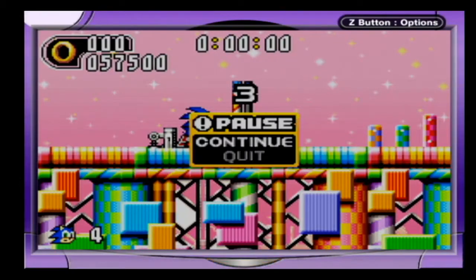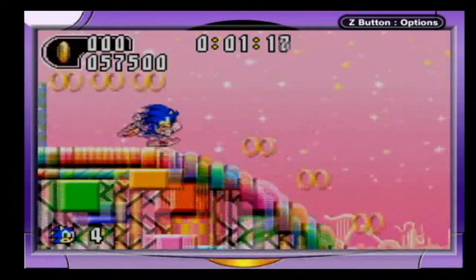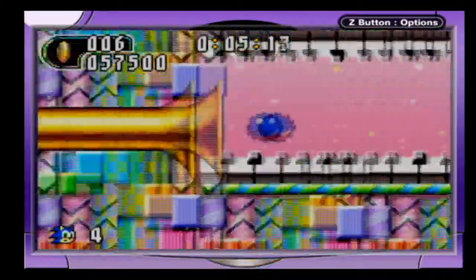Hey everybody, Blind Magic here, back with more Let's Play Sonic Advance 2. In the last episode we got the 3rd Chaos Emerald, and in this episode we're going to take on Eggman from the 3rd Zone.